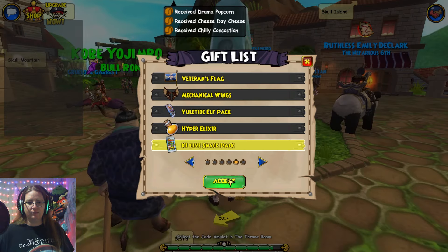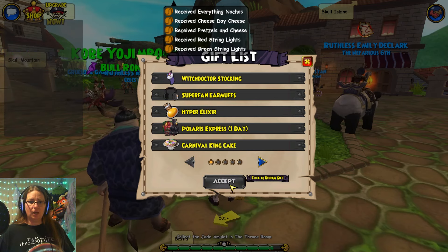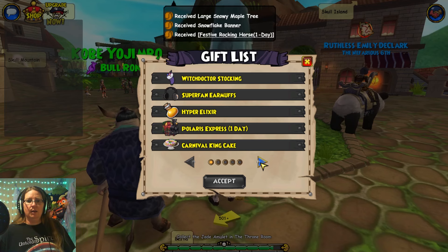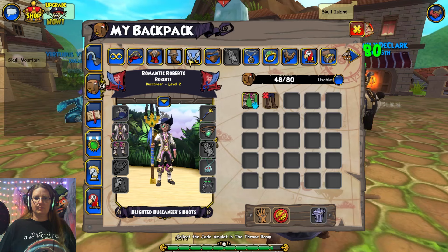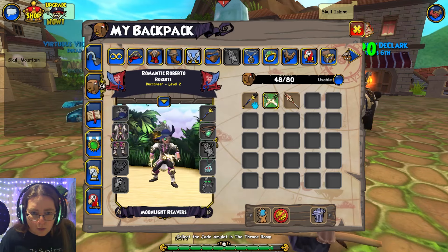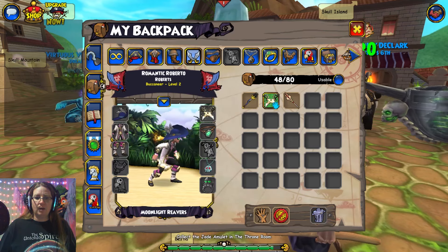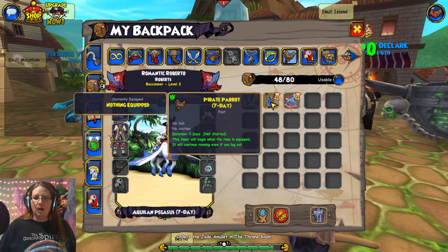Live snack pack, yuletide elf pack — give me some good lights! Presents! Festive rocking horse — festive rocking horse! Oh yay! One day I can't wear that yet. Oh look at that! Those are so cool. Oh no fair — I'm sorry, I'm going with those. Those are beautiful. Love it!